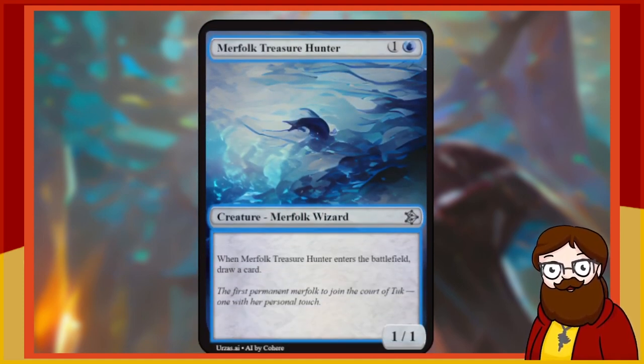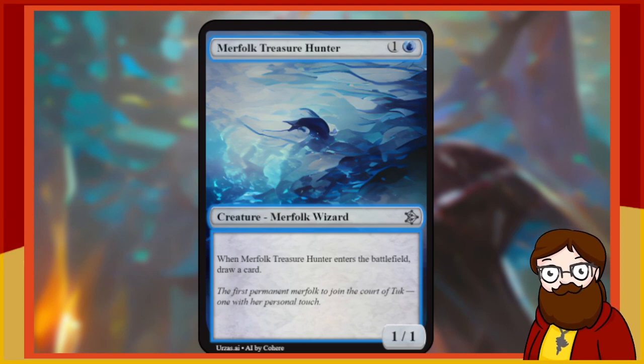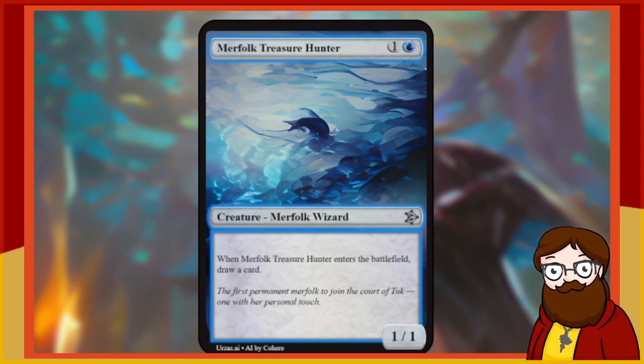Merfolk Treasure Hunter is a 2-mana 1/1 blue Merfolk Wizard — hey, Wizards! When it enters the battlefield, draw a card. This card is not special but it is fine. 2-mana 1/1 draw a card — not super exciting, but you can block something with it and it drew you a card. There's probably a better rate for the same effect, but I'll take it.